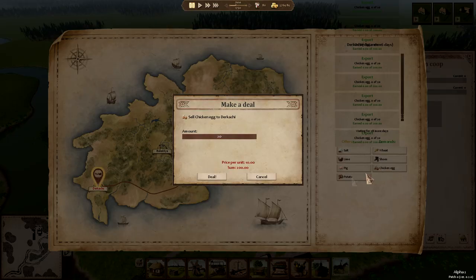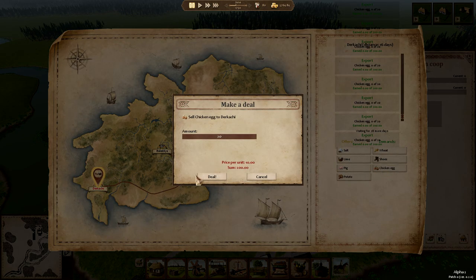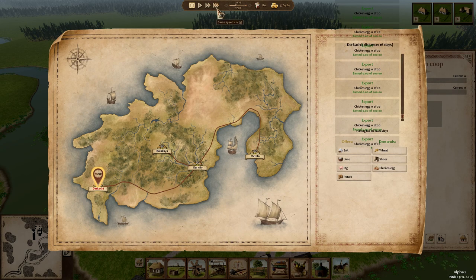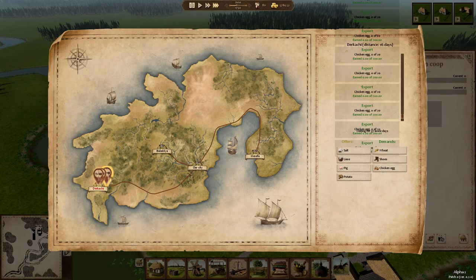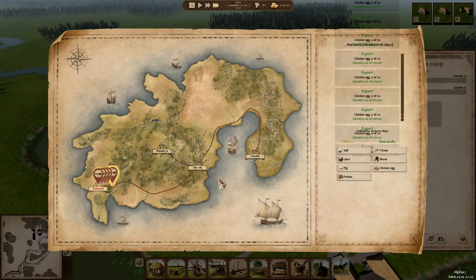If you're playing this game and you're having troubles with money or gold, this is the easiest way to exploit a game bug. This is like a cheat. You can just click, press time, and now they will start moving to my city because they need to take all of the chicken eggs that we sold to them.